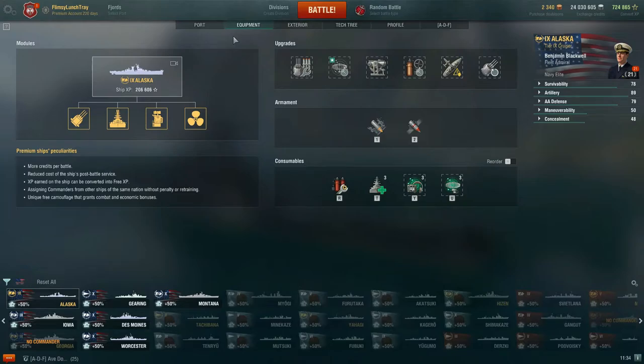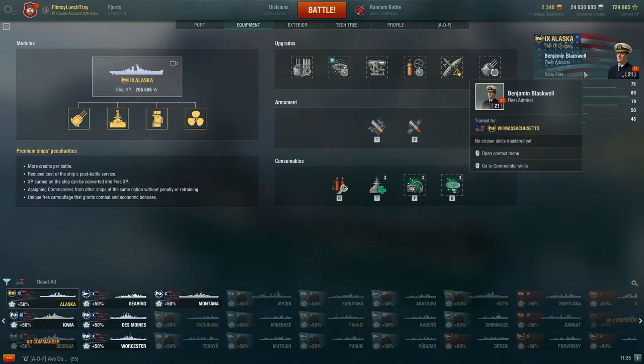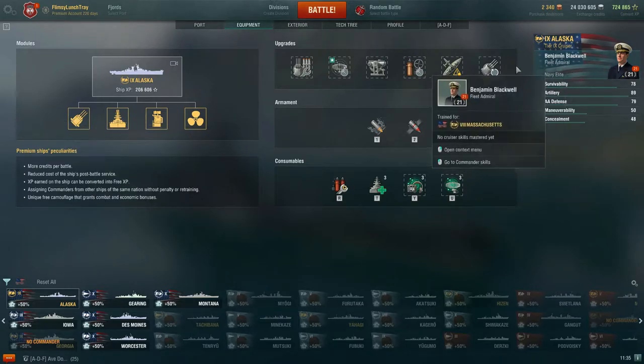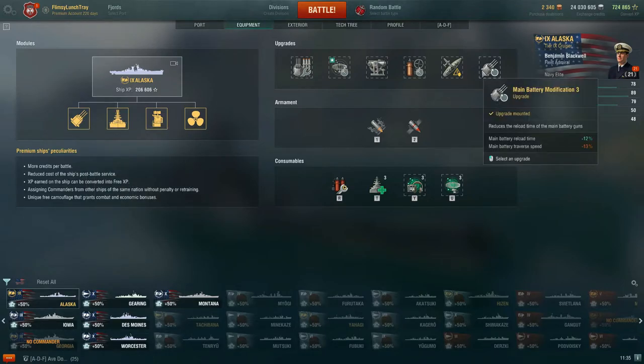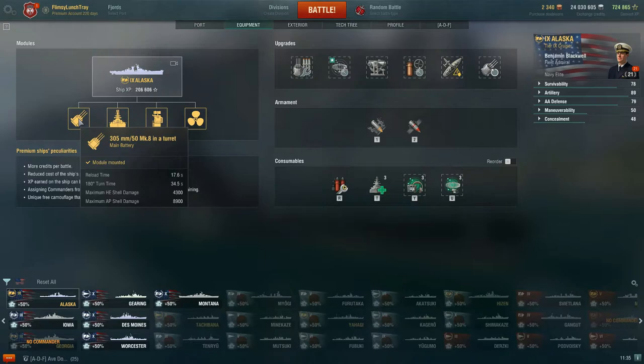She is a premium ship, which means your modules are what you get — no need to research or upgrade. I went ahead to redistribute the commander skills since it's free during update 10.7, where they're allowing us to do so because of the commander rework. Some things are going to change once we add commander skills. When we look at these 305 millimeter turrets, we have a reload time of 17.6 seconds — that's with main battery modification 3 — and a 180-degree turn time of 34.5 seconds.